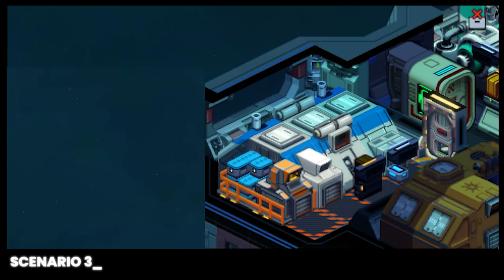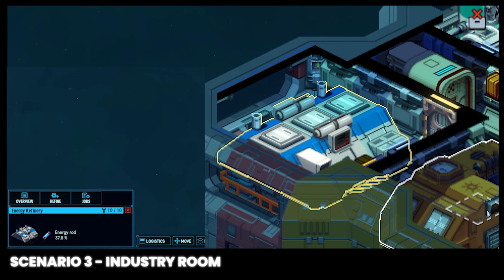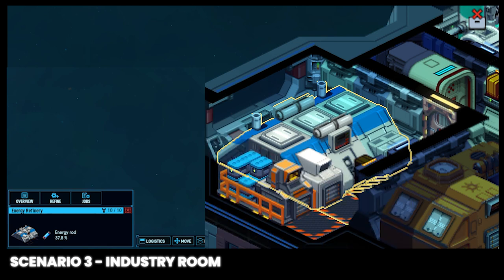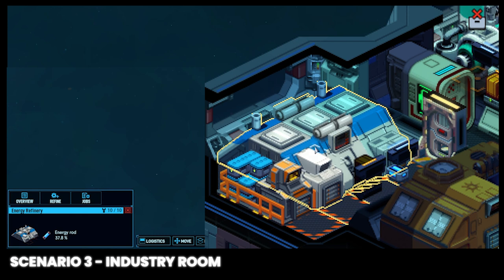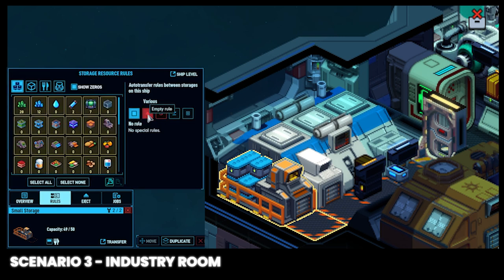If you're running an industry on your ship, I'd recommend building a small storage next to an industry facility. Let's use an energy refinery as an example. Build a small room to fit an energy refinery and a small storage. Now we'll walk through the process of setting some rules tailored to that energy refinery's input and output. First, we need to keep resources from being delivered and stored into that small storage. Click on that small storage, click rules, click select all, then click the no more and empty rule.